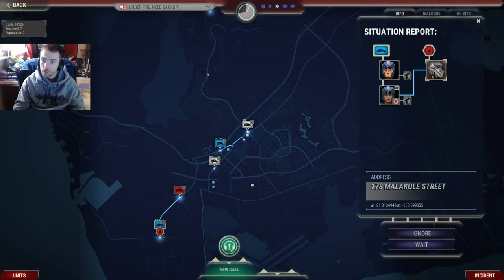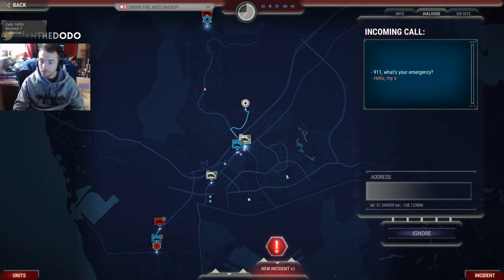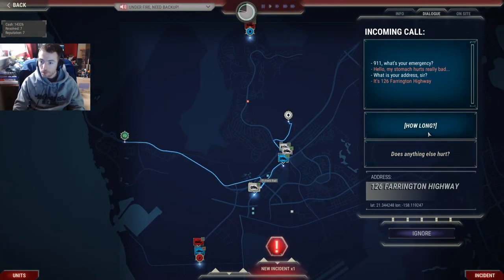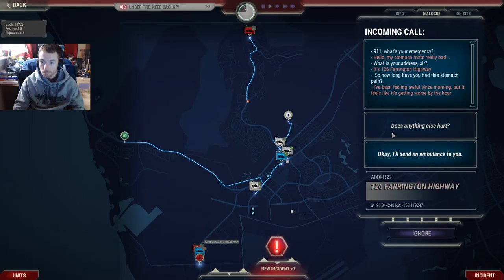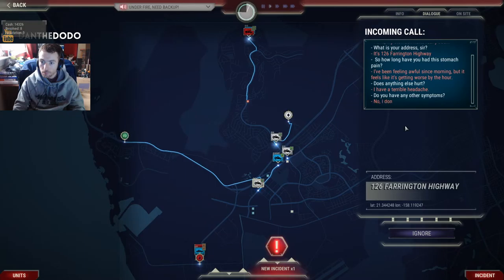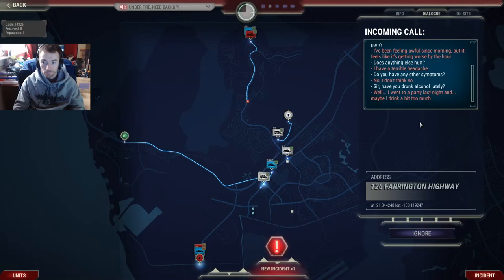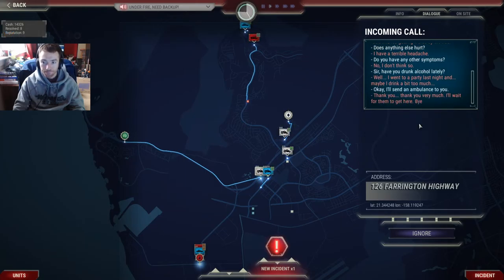We've sent the police here just in case there was an incident and they can help resolve that. Just getting the paramedic. I've been feeling awful since this morning and it feels like it's getting worse by the hour. Alright, does anything else hurt? I have a terrible headache. Do you have any other symptoms? No, I don't think so. Have you drank alcohol lately? Well, I went to a party last night — maybe I drank a bit too much. I'm sending an ambulance anyway, just in case. Thank you very much, I'll wait for them to get here.